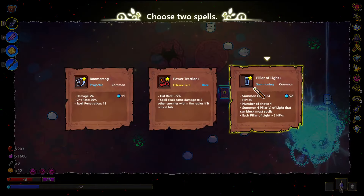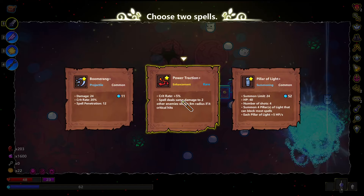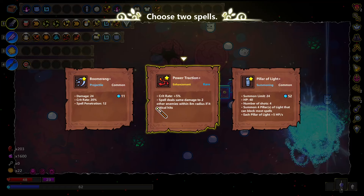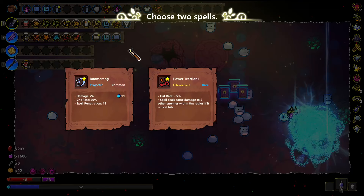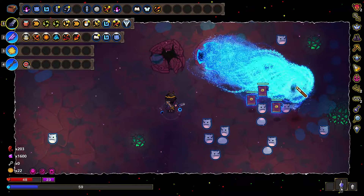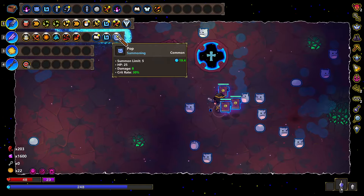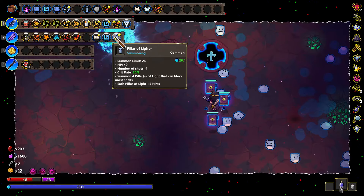I can't even see what it dropped. Pillar of Light. Power Traction Plus. Boomerang Plus. Do I just take the two commons? Power Traction Plus... I think I'm taking Boomerang Plus. I'm going to take that. But I could make use of Power Traction Plus — I don't even know if I'm going to another Anvil. That was probably a mistake. Cast these. Seems good.